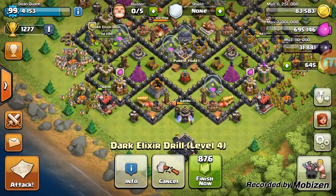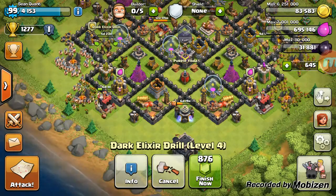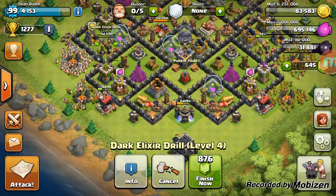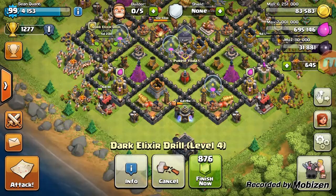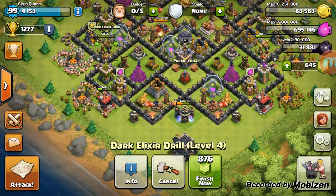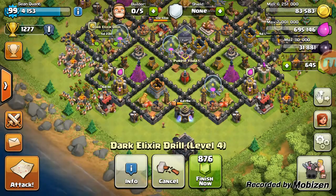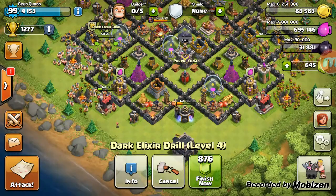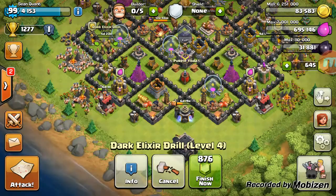If you have been counting, that gives us a total of 12 level 9 walls, or 12 million on walls, all in gold at this point, because most of our significant long-term upgrades have been elixir-based, giving us excess gold to put into walls. And that's going to be it for the episode today. Please like, comment if you want to join the discussion, and subscribe. We'll see you next time. Bye-bye.